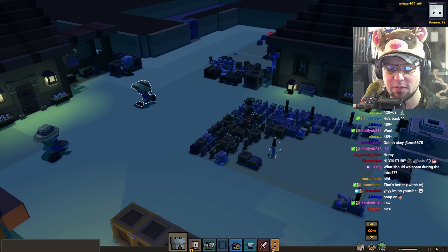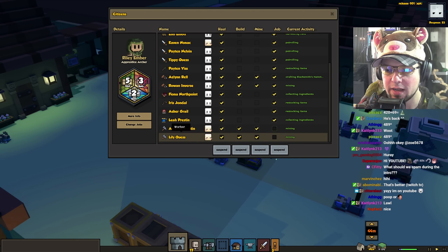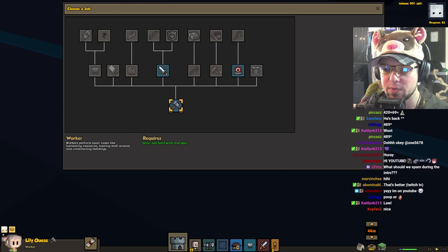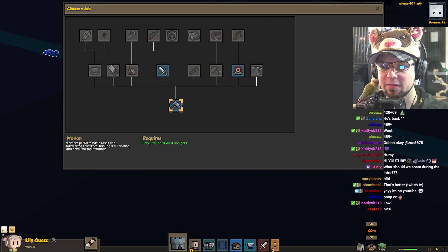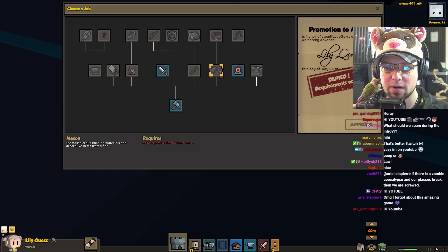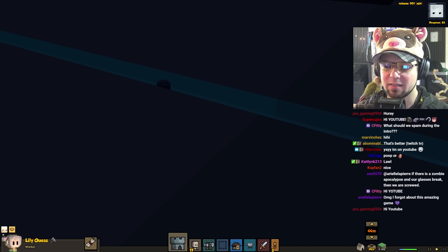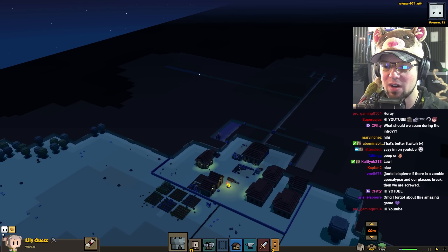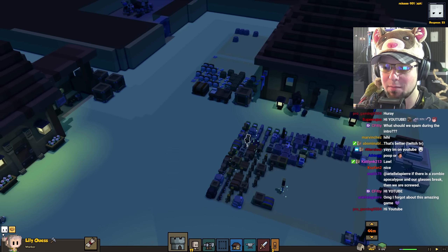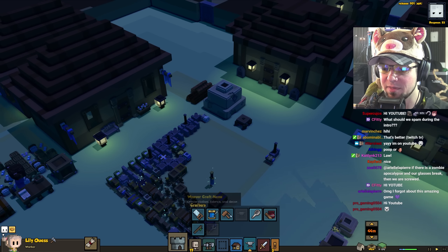Change jobs. Not for this guy. Okay, here we have a worker. Change jobs. What do we need for a blacksmith? I'm pretty sure I have a hammer somewhere. Blacksmith hammer crafted by the mason. Are you kidding me? I'm pretty sure I've been working on that blacksmith hammer for quite a while now.